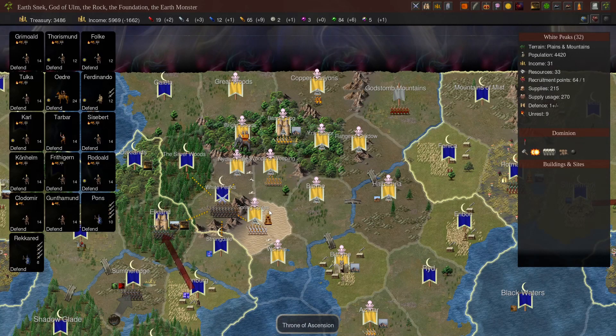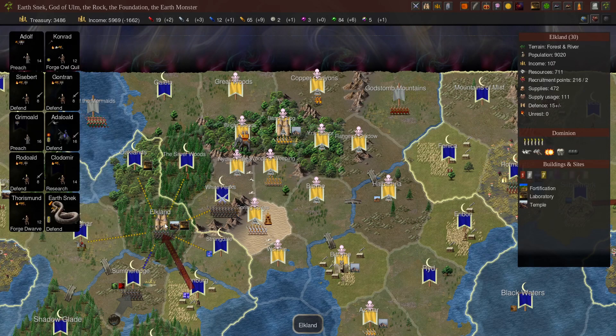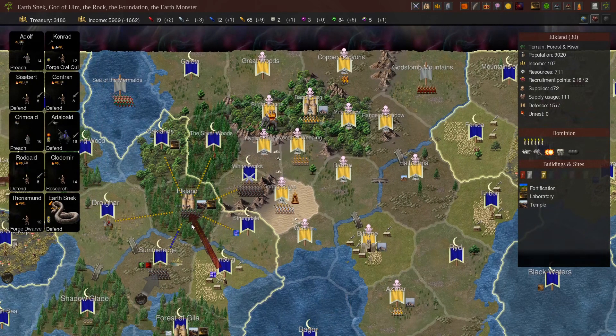We're in a really good position. We have a lot of forces local to White Peaks, with two commanders with nearly full armies and additional troops there with mage support on the border with Bandar Log. We also have a spare fortification not too far away building out the units we need to crack through their castles easily.